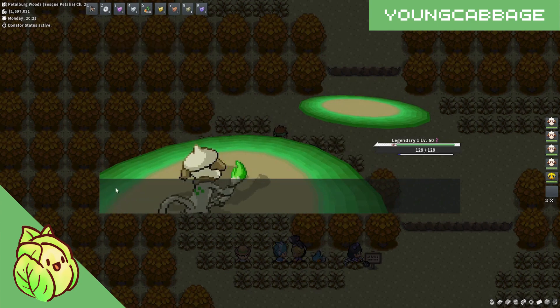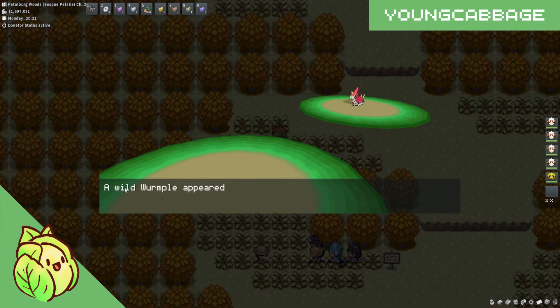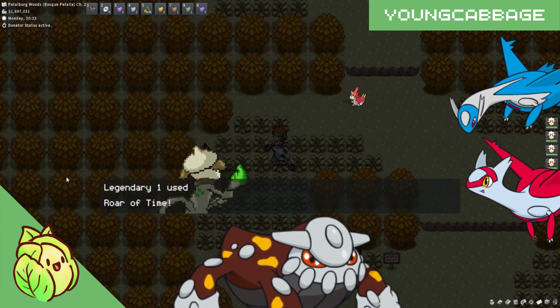For any trainer rebattle legendaries — this means any gym leaders or Elite Four members — you can learn Luster Purge from Latios, Mist Ball from Latias, as well as Magma Storm from Heatran.